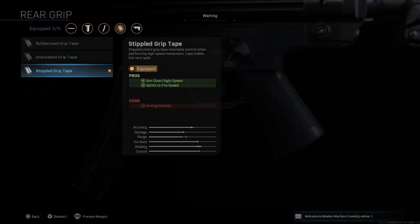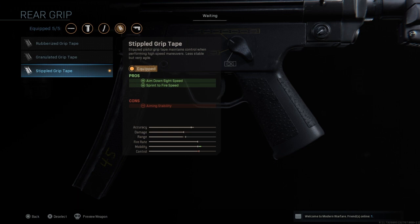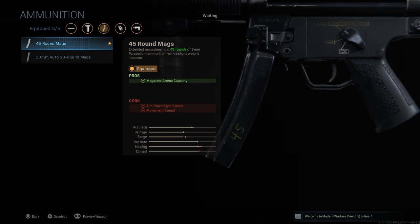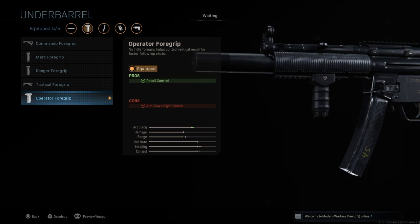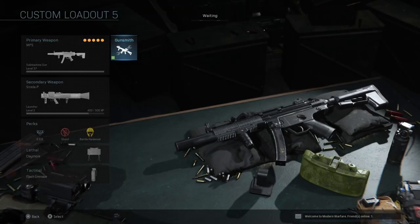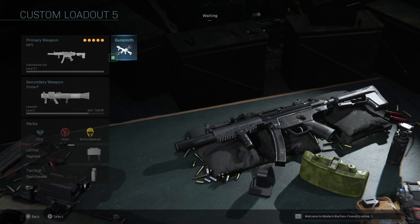The Stippled Grip Tape increases aim down sight speed and sprint-to-fire speed again, making this weapon a super stealthy, super fast ninja class — very quiet and very quick, able to kill people without really being seen. Finally, the Operator Foregrip increases recoil control. That's it for today's video! If you're playing Shipment, I recommend using claymores for free kills. Thanks for watching, make sure to subscribe, and I'll see you in the next video.